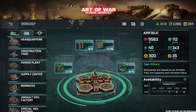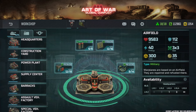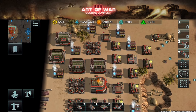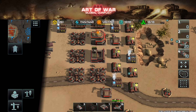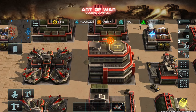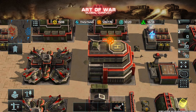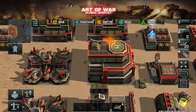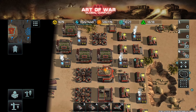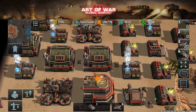Now let's jump straight into how you can improve your hawk usage. Going back to basics: at HQ level 3 you can build one airfield; at HQ level 4 you can build three airfields housing a maximum of 12 hawks.